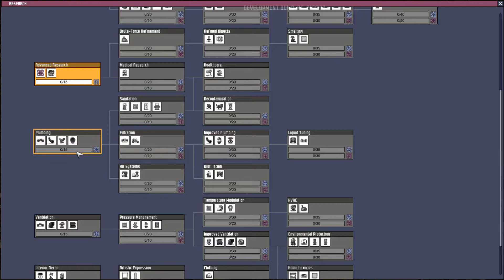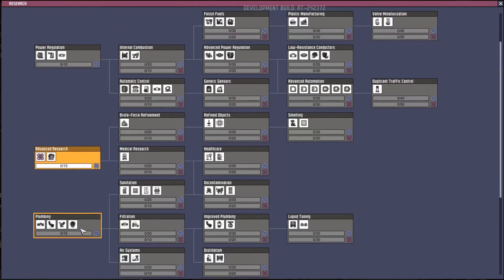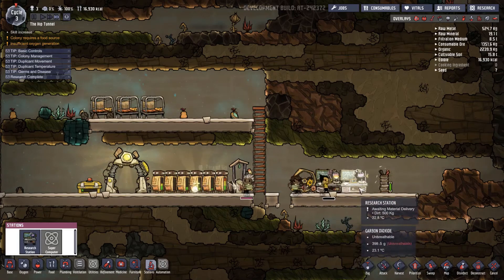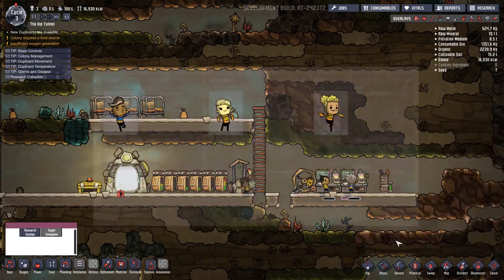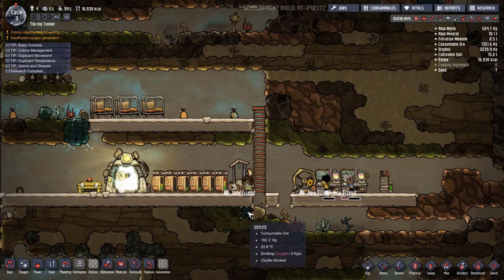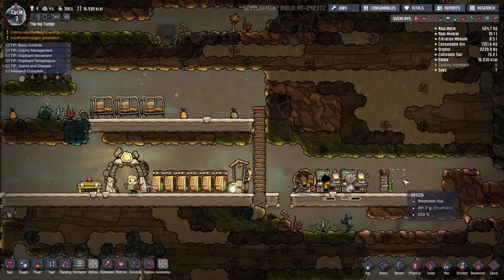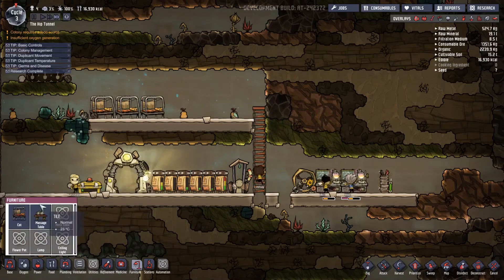Supercomputer - intermediate research point, allows advanced technology tiers. Let's click there for that one, and then for this one it's the same thing. We'll see if maybe they double up. If both dupes go to the research stations - wow, okay! So you can speed up research that way. That's awesome, we can do this. We'll probably do that for all of them to knock them out quickly. I'll also build the supercomputer and we'll have all three research stations going.